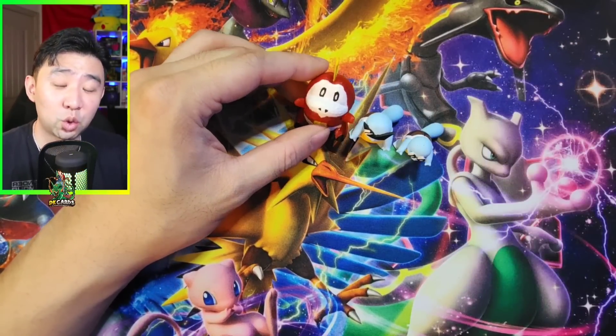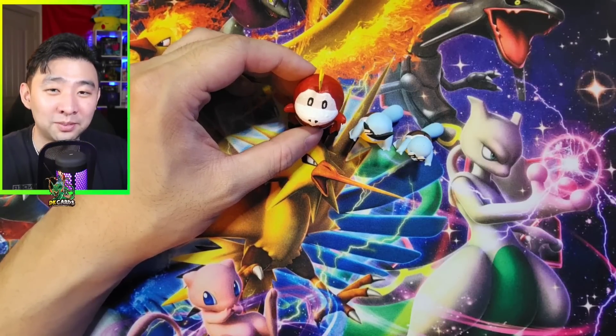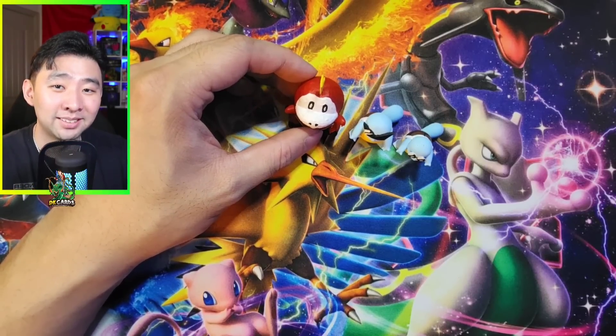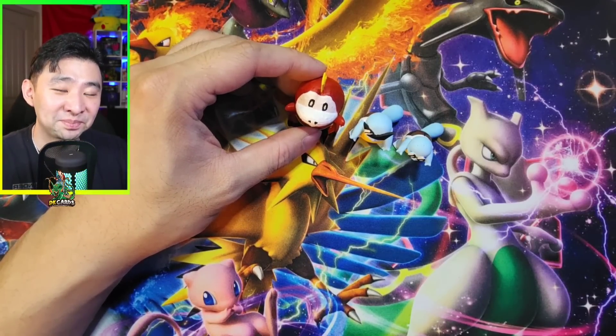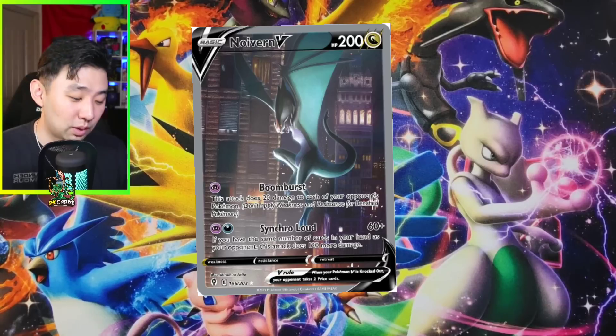This is called the Squirt Coco Squad. So if you are a member, one of you will luckily get the Squirt Coco Squad. I'll also be giving away one of my Neuvern Alt Arts that I pulled several times on the channel to one of my lucky members as well. Please remember to join. I will be live April 30th, 2 p.m. Central Standard Time. I will see y'all there.